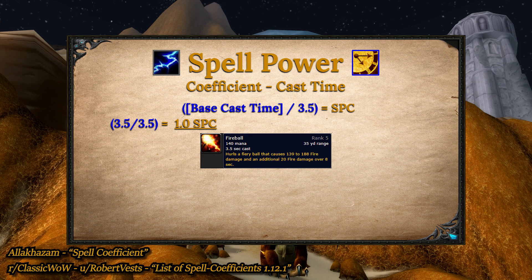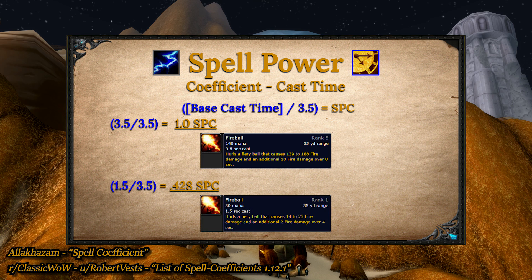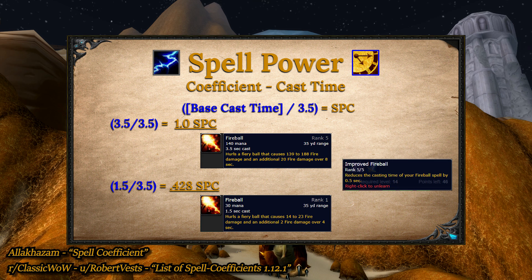This means the highest benefit you can get is 100% and the lowest is 42.86%. This coefficient is applied before any effects that change the spell's casting duration. So even if you take a talent that decreases cast time by 0.5 seconds, you're not going to be doing less DPS — in fact, you're doing more.